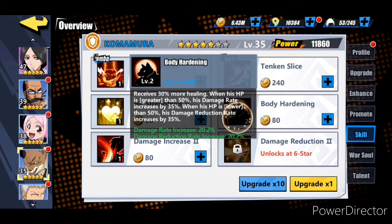Body Hardening is going to be a super important passive so you need to get him to four stars. When his HP is greater than fifty percent, he receives thirty percent more healing from Unohana and his damage rate increases by thirty-five percent - that's a big buff. You can put war souls that increase the damage rate or a war soul that increases the rage skill. When his HP is lower than fifty percent his damage reduction rate increases by thirty-five percent - that's why I put the Warsaw of the Armor on him.